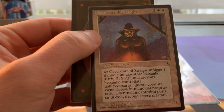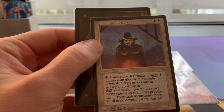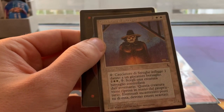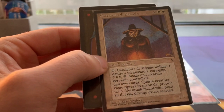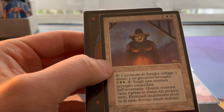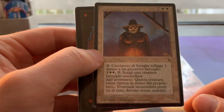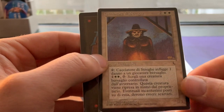A Witch Hunter — also an Italian one! Very cool card from The Dark. It's actually an uncommon — a three/one. There were no rares in The Dark, but at a certain uncommon level it has kind of the same print run as rares. Witch Hunter costs two white and two to cast. You can tap it to deal one damage to an opponent, and you can also pay two white and one to return a creature an opponent controls to its owner's hand. A weird ability for a white creature, but a really cool card.